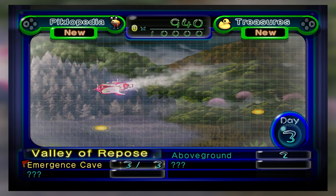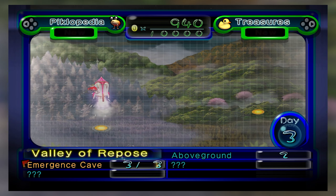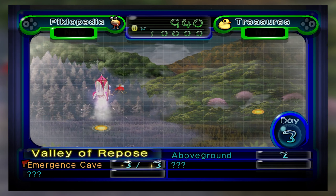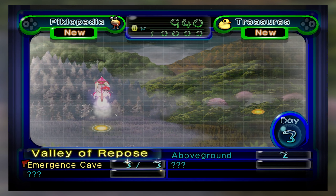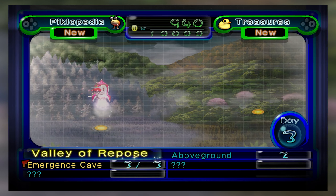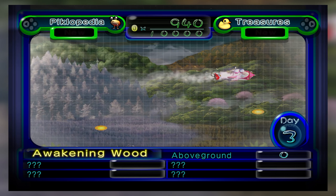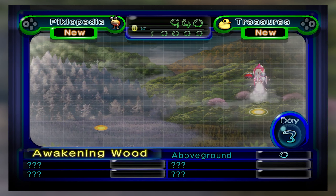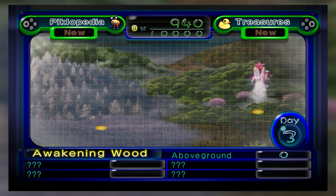You can see the question marks here — the Emergence Cave is three out of three. There are two other caves like I said, and they're late game. Once you get all the Pikmin you can go anywhere, but I'd like to go in knowing what I'm doing with a nice big army. We won't return to the Valley of Repose for a while. Next episode we'll go to the Awakening Wood, which has four caves — we'll be doing probably at least one. Thanks for joining me today, I'm Phil in the Blanks — see you next level.